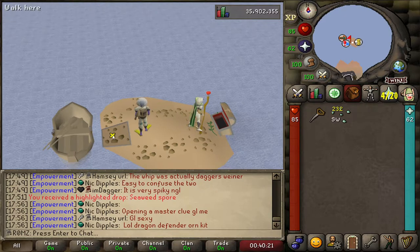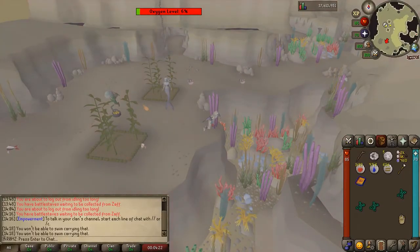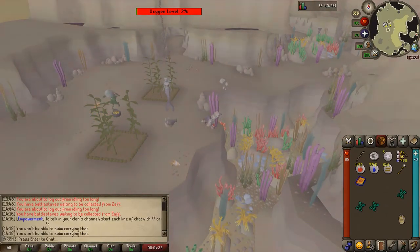Now before we go underwater there are a couple of new mechanics when swimming that we have to take note of. When you are underwater you'll notice instantly that there is a new bar telling you how much oxygen you have left. If this runs out you will drown, but if you drown you just get taken back up to the surface where the boat was — you don't actually die and lose your items.